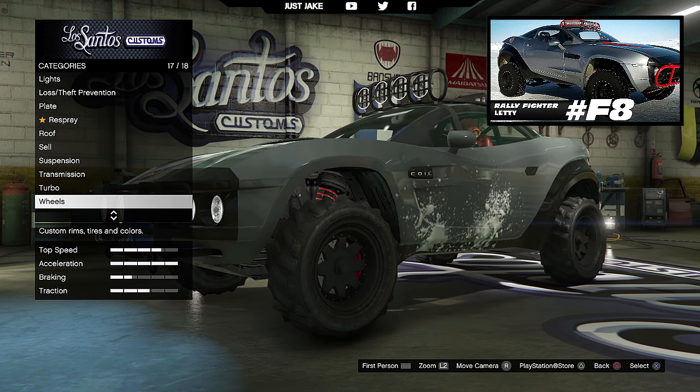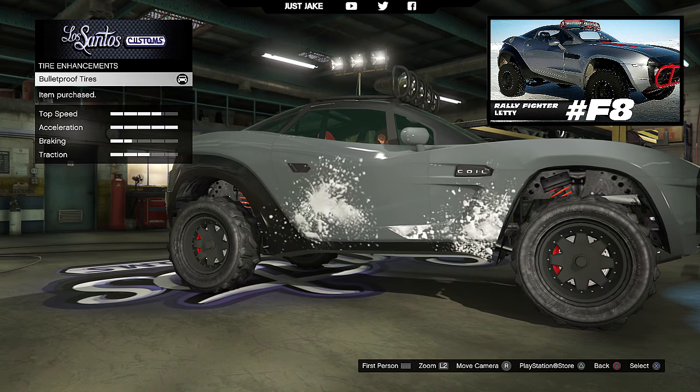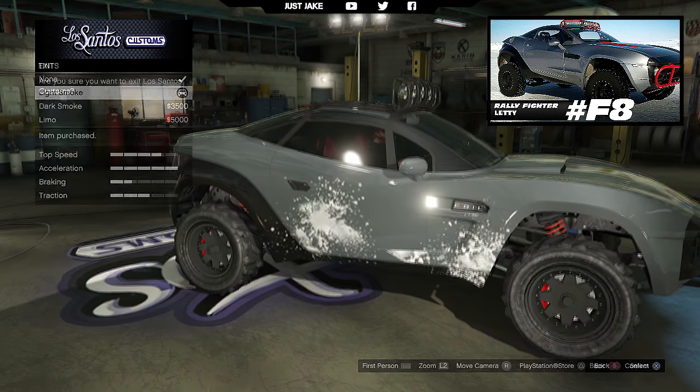For wheels, these stock wheels are very similar to the ones in the film so we're gonna leave them as stock. We are gonna go into tires and purchase the bulletproof tires. To finish off this build, as always we're gonna go into windows and purchase the light smoke window tint.